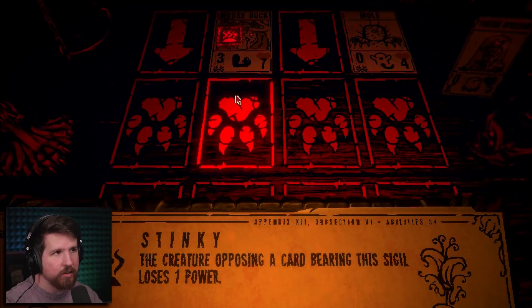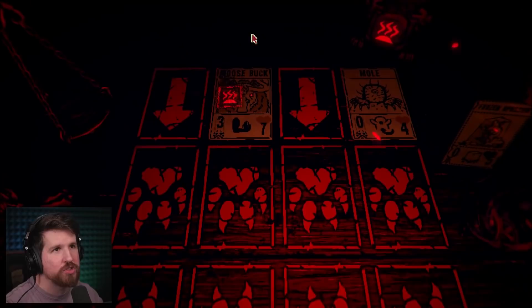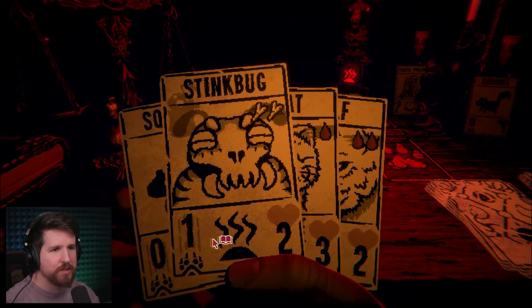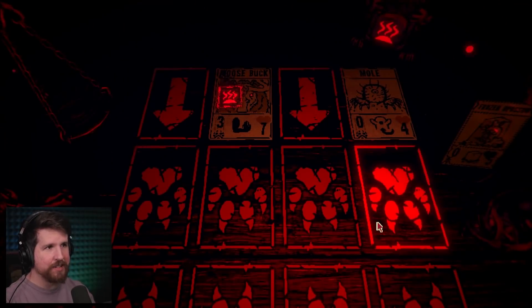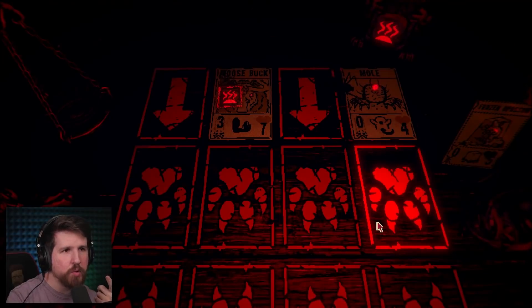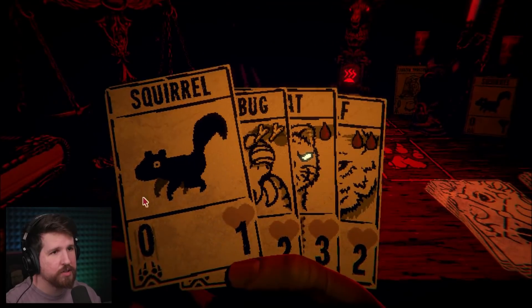This thing's stinky, which means anything that I put opposing them loses one power - which is not good. Because this moosebuck has seven HP, by the way, and three attack. Hey Stoat, do you still have poisonous? No, that was a different one. Stinkbuck has stinky. Wolf here. Dude, this guy is gonna kill me. I feel like we just have to let him through unopposed. If we let him through unopposed, then we're gonna have to do at least three damage per turn to make up for it.